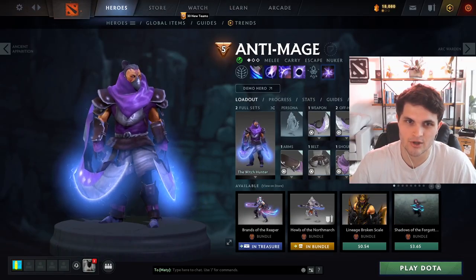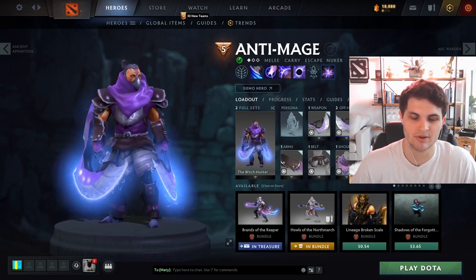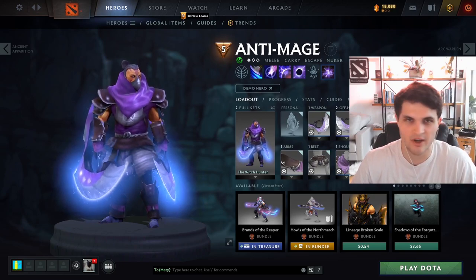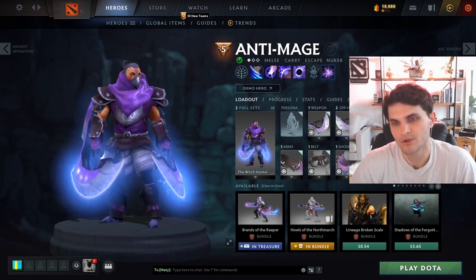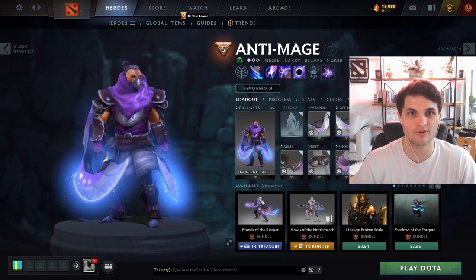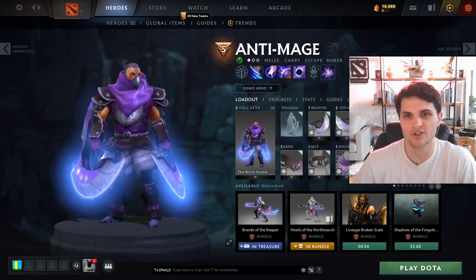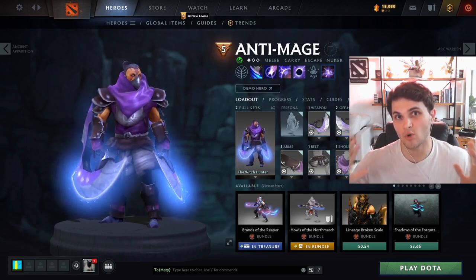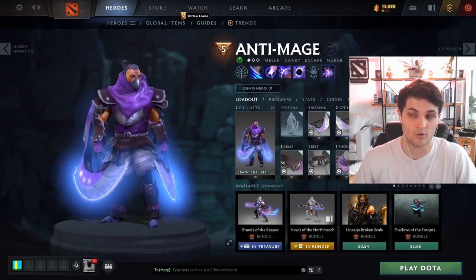The biggest thing about Anti-Mage is that you want some counter-initiator that makes him hesitate to blink on targets. Heroes like Axe, Legion, and Slardar — if Anti-Mage blinks on anyone else they're going to blink on Anti-Mage and effectively kill him. Strong physical damage auras like Assault Cuirass, Vlad's, Drums — stuff that buffs up your team's right-click damage as a whole — inevitably make it so he can no longer blink into fights, and that's when Anti-Mage feels very underwhelming.